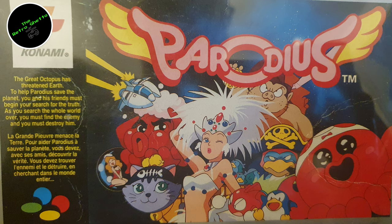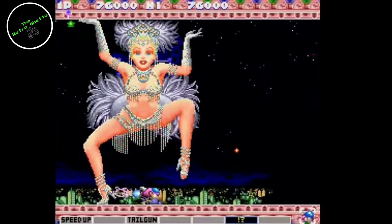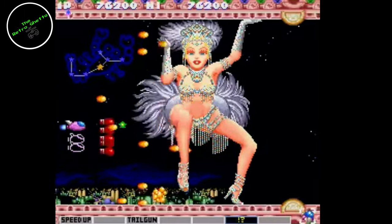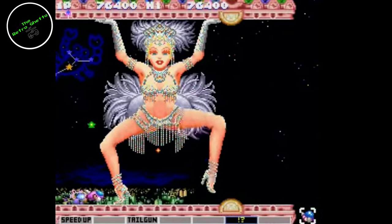Number 6, we have got Parodius. The best thing I can do to give this game justice is read directly from the box: 'The great octopus has threatened Earth — to help Parodius save the planet, you and his friends must begin your search for the truth as you search the whole world over. You must find the enemy and you must destroy him.' This is a side-scrolling shooter, and the only way to describe it is absolutely batshit crazy — in the best possible way. It's really good fun. The colour palette is fantastic, the music is amazing, and it really does set the tone. You're going to be battling octopuses, burlesque dancers, flying cat pirate ships — anything you wouldn't think of. It's a cutesy shooter and it's really, really good fun.